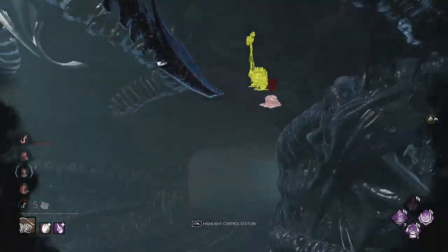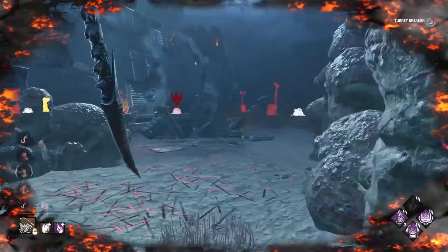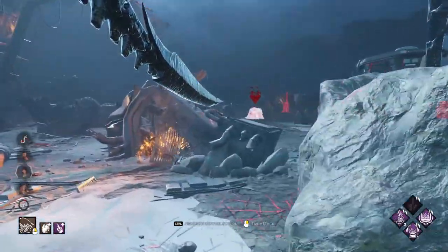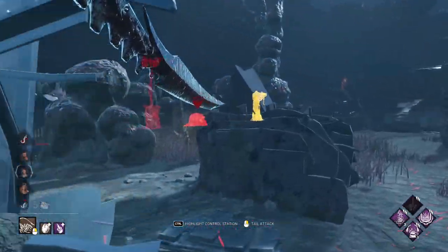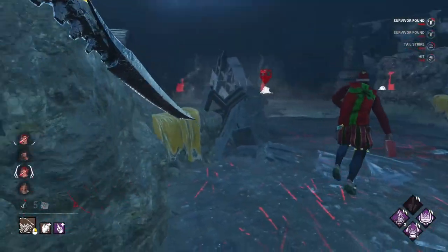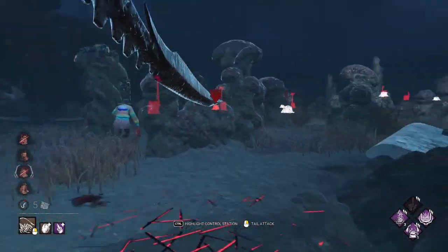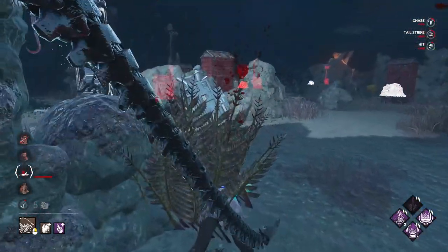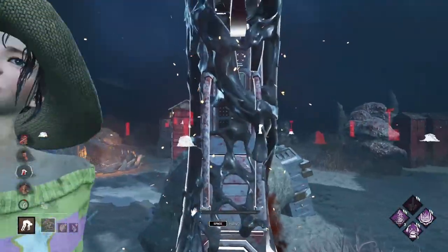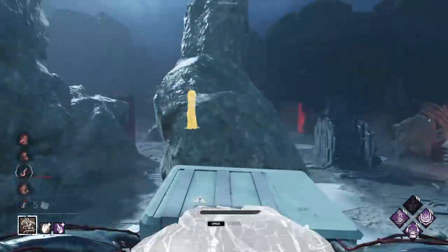Tunnel locations tend to spawn near generators around the map, so it's always useful to leave a survivor if you feel the chase is lasting too long or you're not going to get a hit much longer, and come back another time to provide pressure elsewhere. Keep an eye on all generators to make sure one doesn't get completed too quickly. This killer is more useful in a hit-and-run sense — leave the 1v1 and apply pressure on two or three other survivors working on generators across the map.